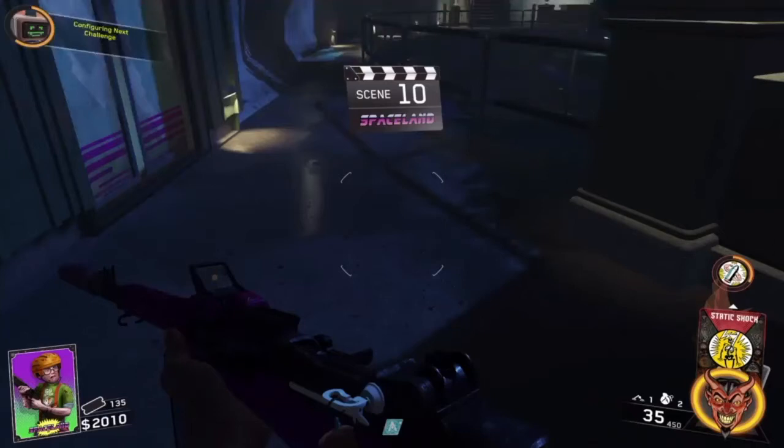Hello everybody, today I'm going to be showing you a glitch on Spaceland in Infinite Warfare Zombies. This is a voiceover, so it's not live commentary, so I will do my best to keep up with the video. I'll pause it if I have to. Let's get right into the glitch so you can get to high rounds.